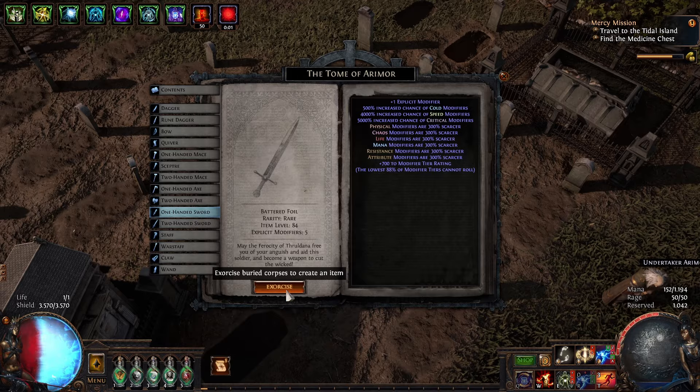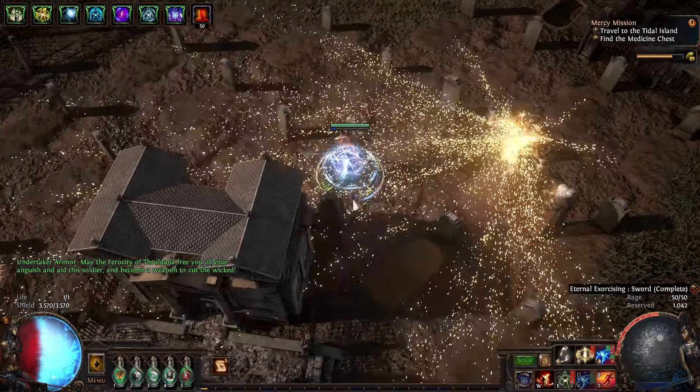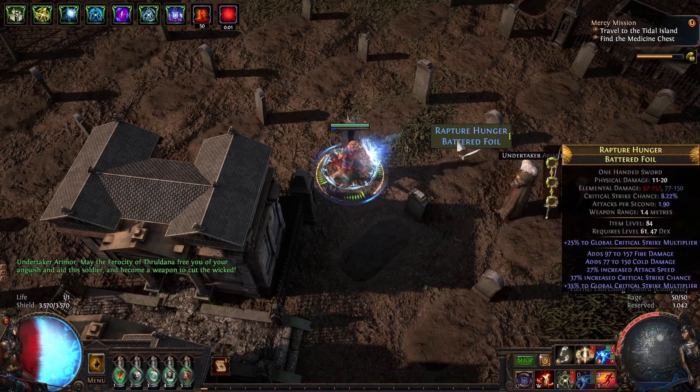Today I will show you how to make some easy money with Graveyard Crafting Cast On Kill Detonate Death Weapons. This craft only needs 40 corpses that are easy to buy. I personally use Wealthy Exile to buy my corpses and it will take me around 5 minutes to buy all of them for one craft.